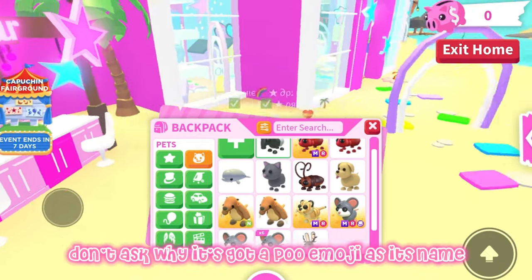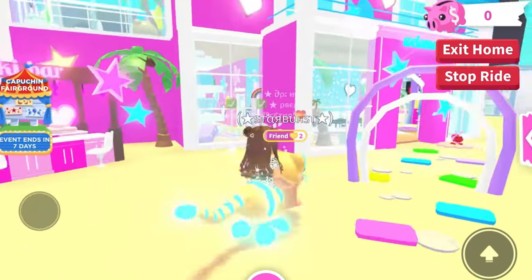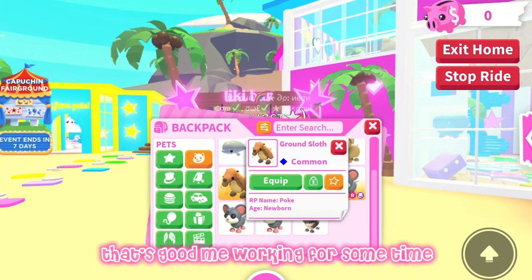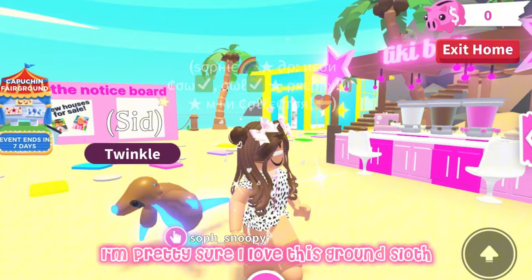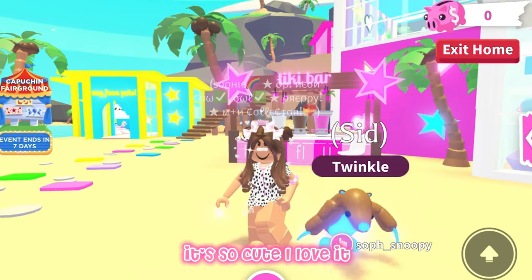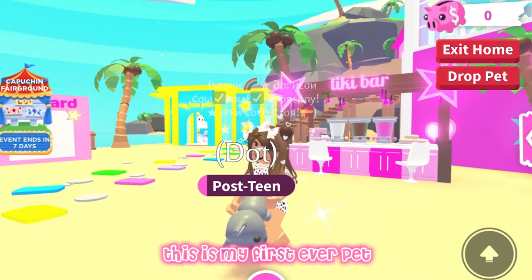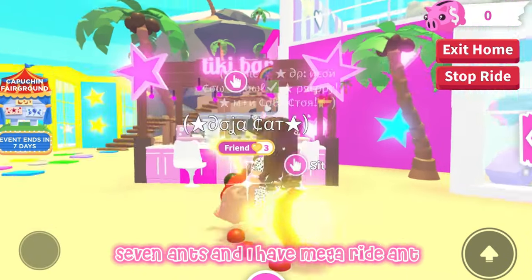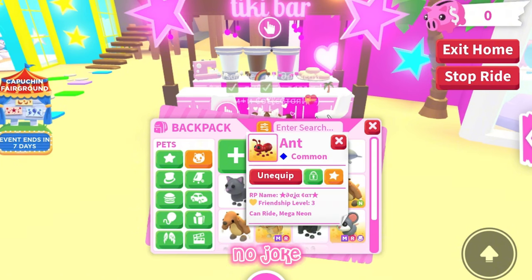Next I have this Melania — don't ask why it's got a poo emoji as its name. Next I have my mega Lyga — this is one of my favorite megas, it's so cute. I made it myself; most of my megas I trade for but I made this one. This surprise was my first ever neon — I named it Sid from Ice Age. I also have a dog, cockroach, a cat — this is my first ever pet from the starter egg — a beluga whale, seven ants, and a mega ride ant. That was my first ever mega that I made and it took me about two days of grinding non-stop.